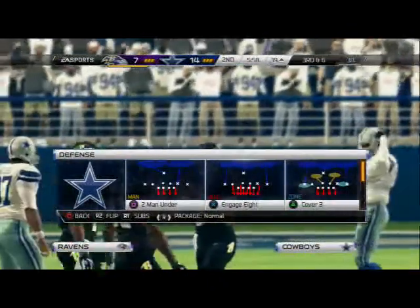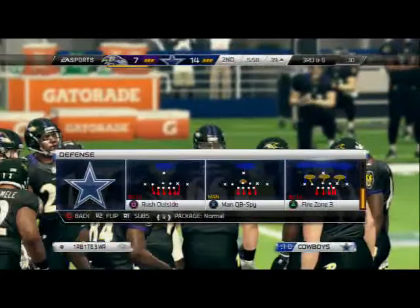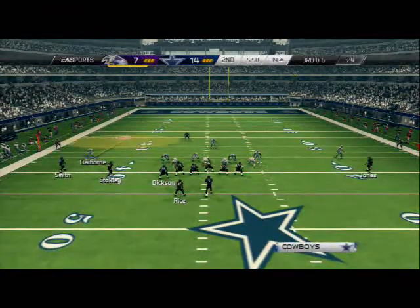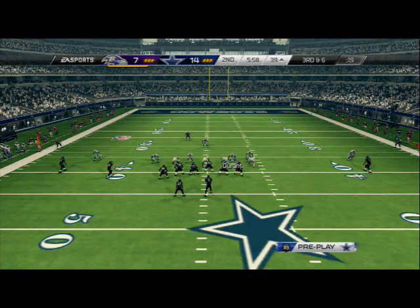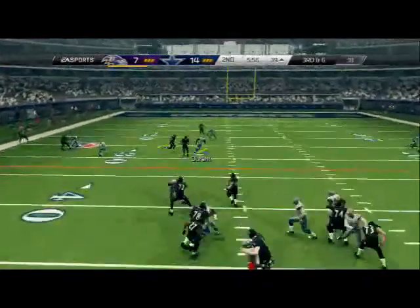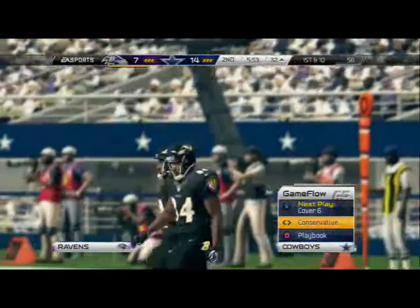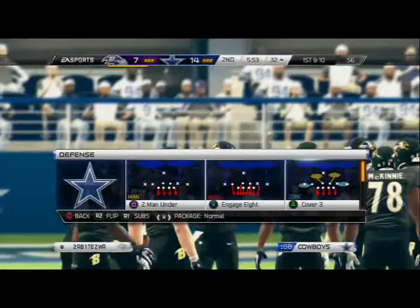Third and six — we're gonna send rush outside again but with man on one side and zone on the other side. Who throws a cross route to a tight end? I overran it, dang it.